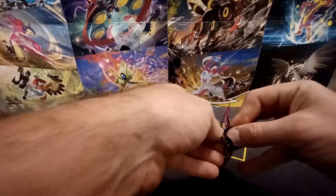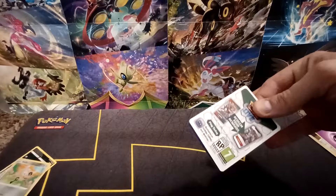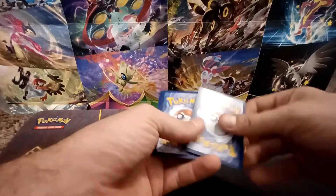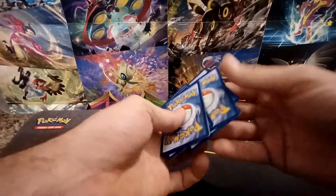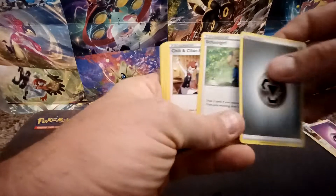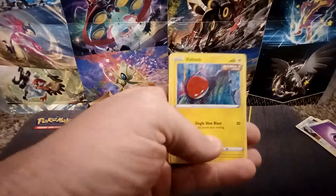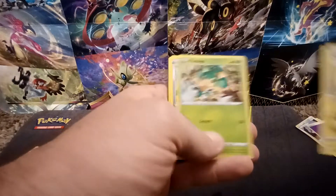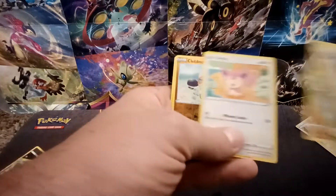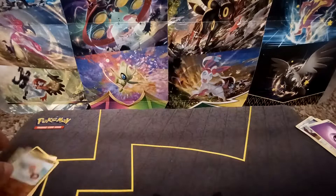Second Fusion Strike pack of the box. Another white colored code card — not going to get anything out of these. Got Metal Type Energy, School Girl, Chili Cilan and Cress, Copperajah, Voltorb, Pan Sage, Cufant, Gligar, Skitty, Clobbopus Reverse Holo, and the Rare — a Huntail Non-Holo.